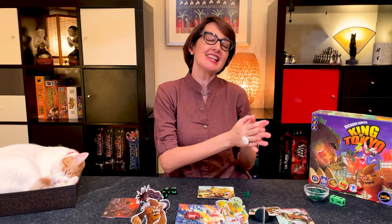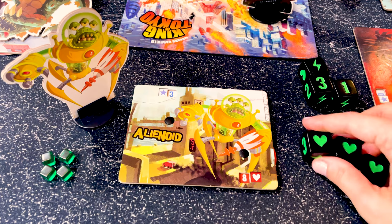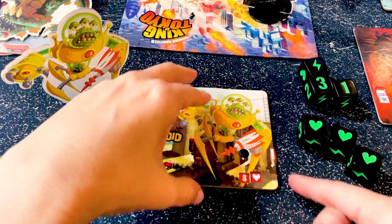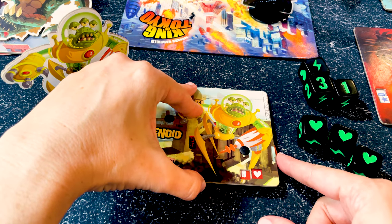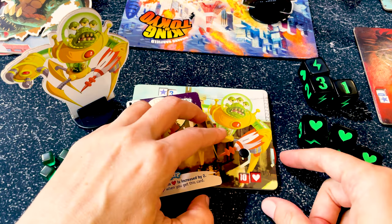Now let's have a look at how to heal the monsters. To heal, you need to be outside of Tokyo and roll hearts. Each heart allows the monster to heal one lost life. You cannot go above 10 hearts unless you have a special card like Even Bigger.